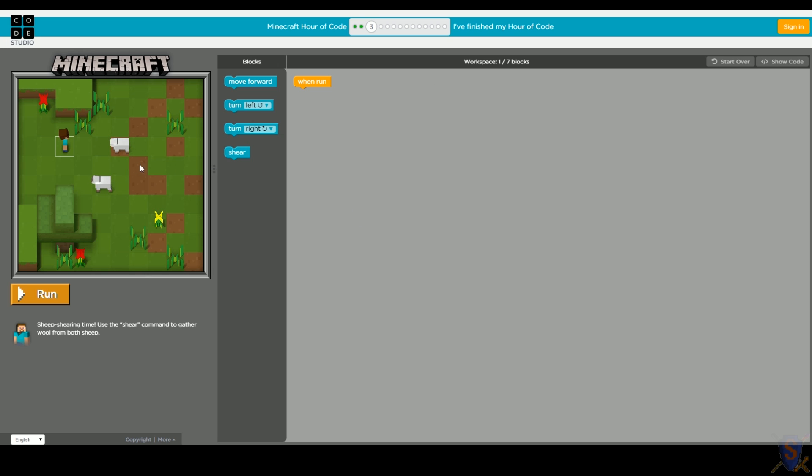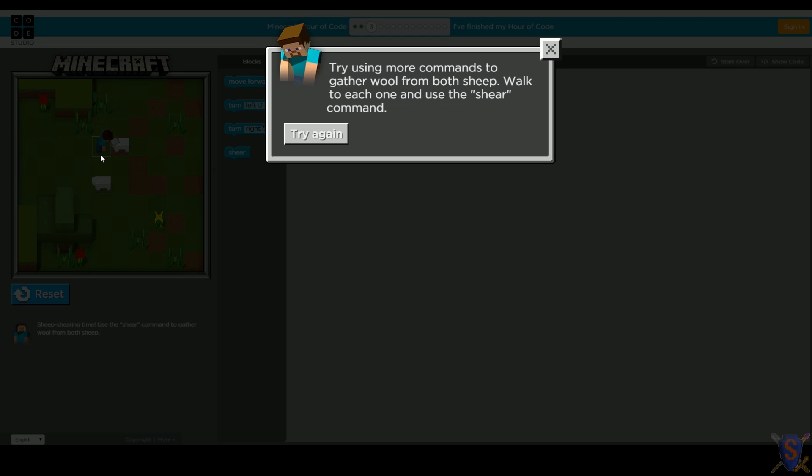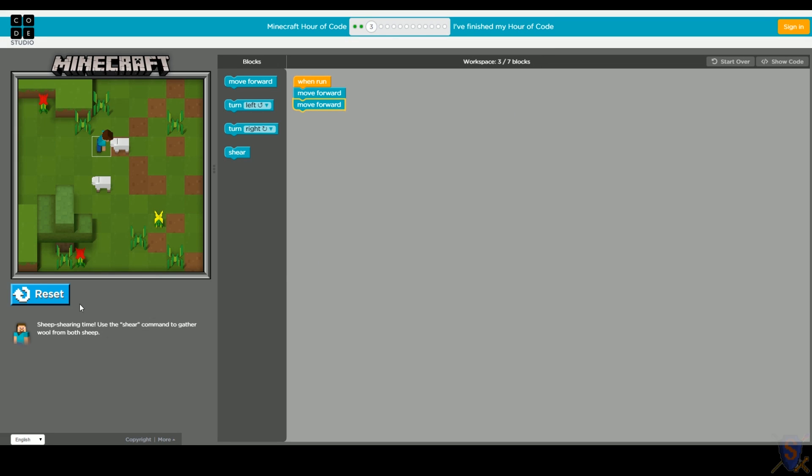Let's give this a shot. We have a sheep straight in front of Steve, and we know from last time that move forward will move one block in whichever direction Steve is facing. Let's look at how many blocks we need to move - one, two. So let's add two move forward blocks. Steve should be standing in front of the sheep now. Let's test this - run. One, two. Steve moved forward to the sheep. It's important to test your programs as you write them to make sure they're doing what you expect.